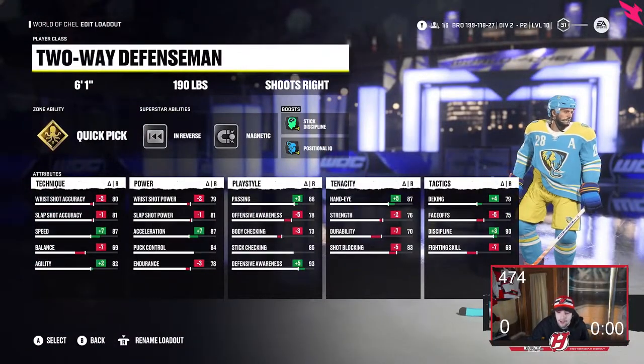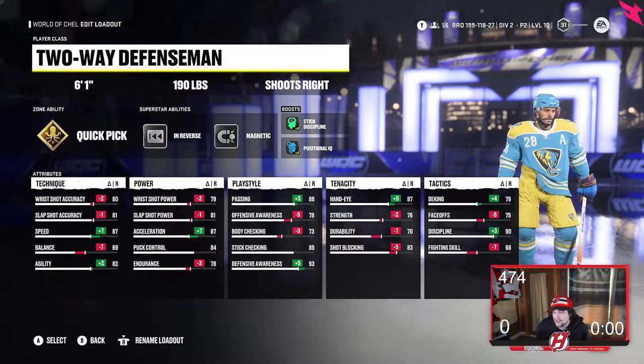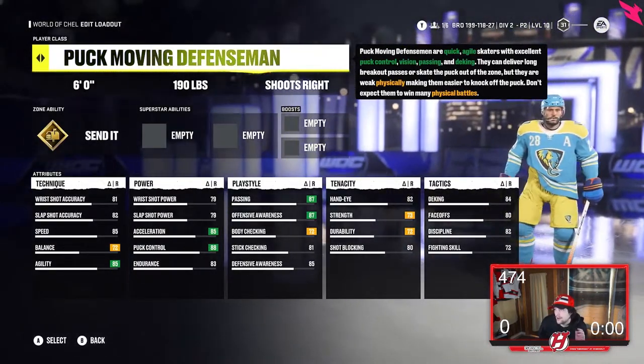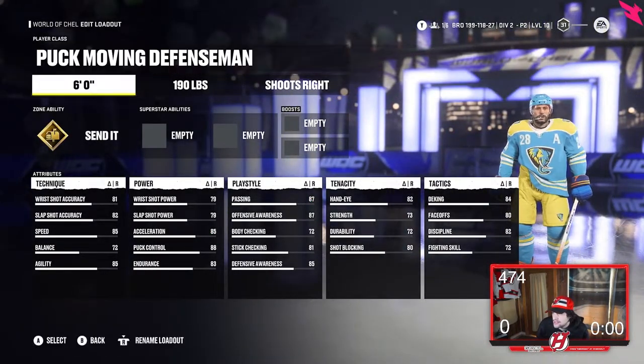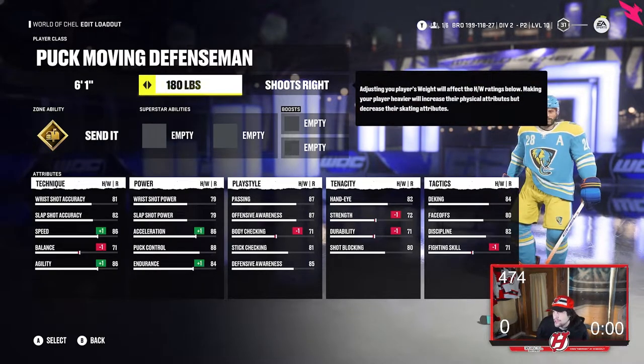I'm gonna show pretty much everything about it and exactly what you want to have active, and I'll show you a clip of me using the build as well. So this build is going to be a puck moving defenseman. We're going to make him 6'1", 160 pounds — that's what you want.